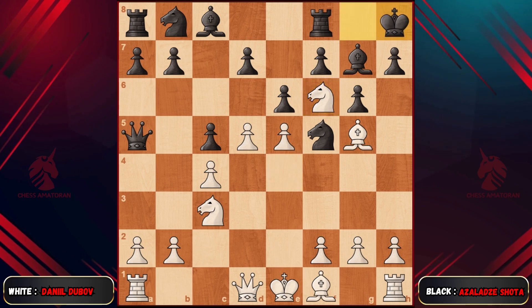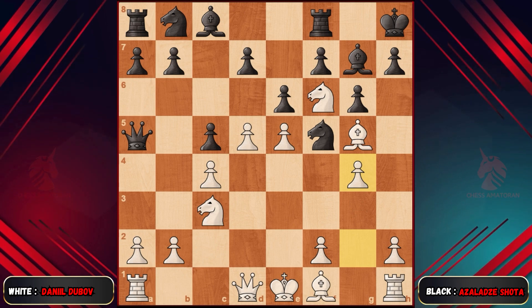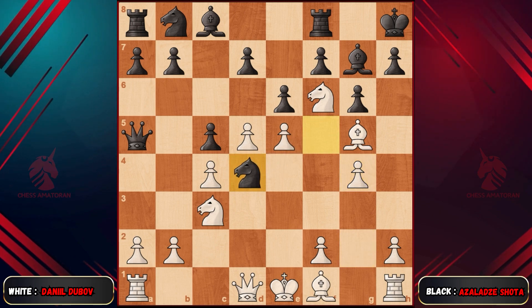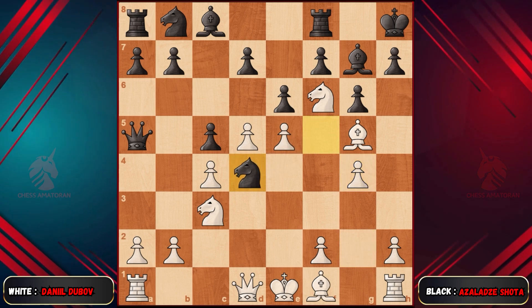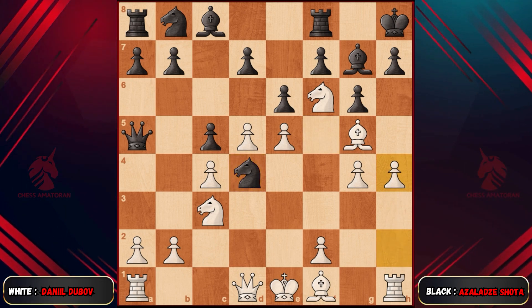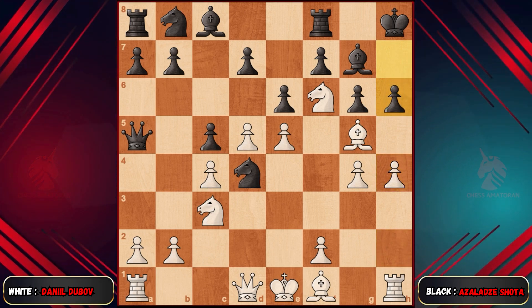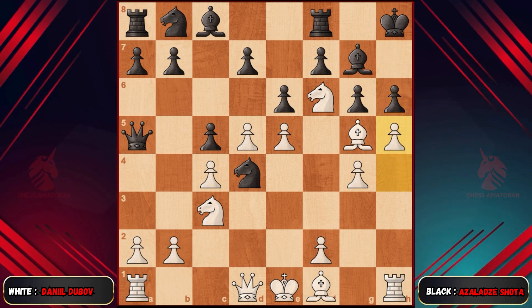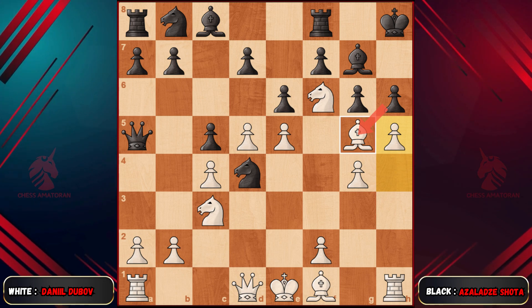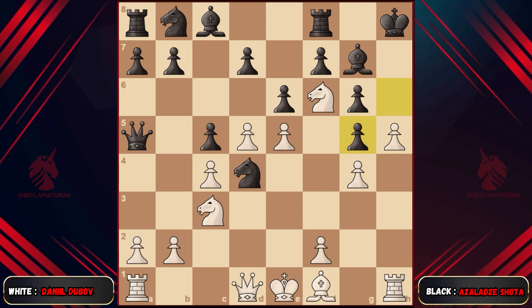Shota chooses king to h8. However, Dubov plays pawn g4 first — simply put, this knight is to be removed from interfering with aiding the king's defense. After knight to d4, there's no reason for Dubov not to play the final attack move, pawn h4. Shota, feeling pressured, attempts to fix it with pawn h6 to drive away the bishop. Unfortunately, Dubov confidently advances the pawn to h5, sacrificing the bishop. Is this bishop's sacrifice not a blunder? Let's analyze it. If black dares to take the bishop, then clearly pawn takes pawn, check.